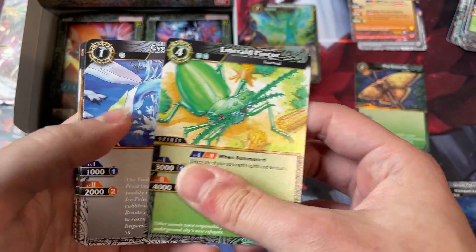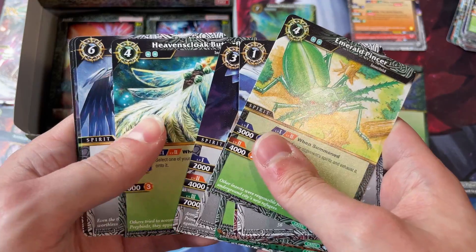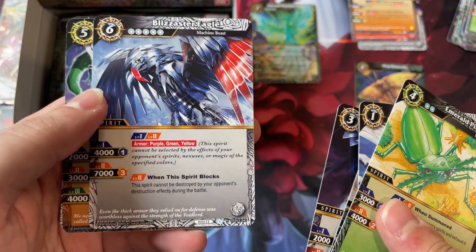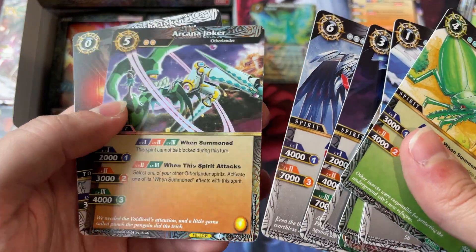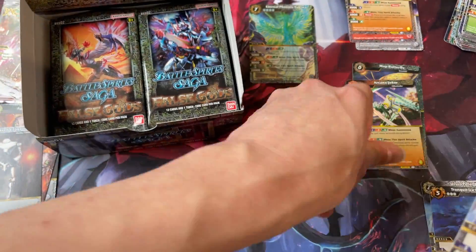Green got a lot of good stuff, but it's green — it's their introduction set, so of course they got some of the better stuff. Blizzaster Eagle is our rare for this one. We got a foil Arcana Joker, that's cool. I'll put that to the side.